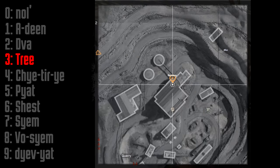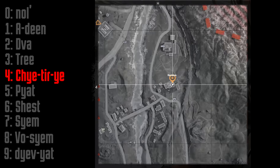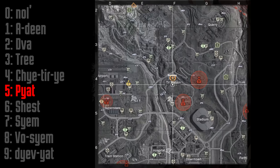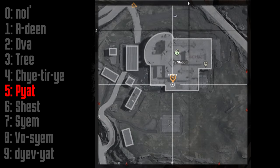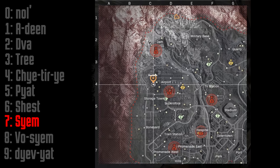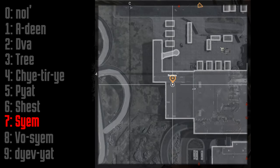Phone three is in the quarry area, right here in this building. Phone number four is in the police station north of Lumber, on the second floor. Phone five can be found at the TV station within the broadcast room. Phone six is at the top of the tower in the airport. Phone seven is in the basement of the airport at the luggage area.